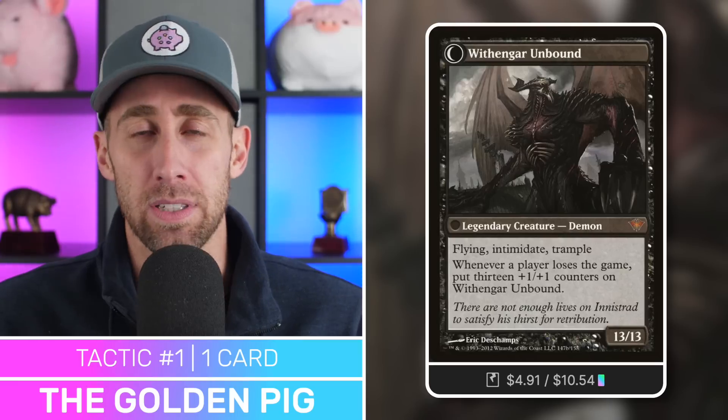The art on Withengar Unbound is incredible — just the vastness of this demon is disgustingly awesome. It's a 13/13 with flying, intimidate, and trample. Intimidate means it can't be blocked except by creatures that share a color with it — so black or artifact creatures. And on top of that, because being a 13/13 with flying, trample, and intimidate isn't enough, whenever a player loses the game, you get 13 counters on it. Your opponents are not going to stand much of a chance once this gets out there. You can very easily turn this into a two-shot or one-shot KO.